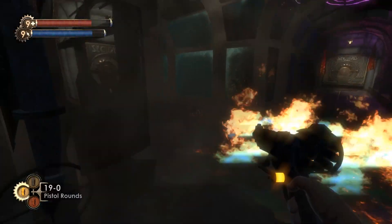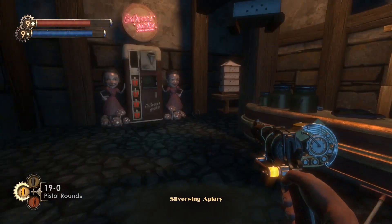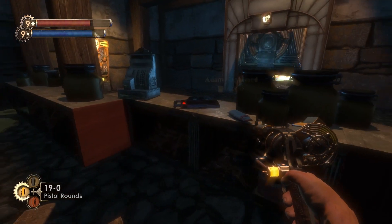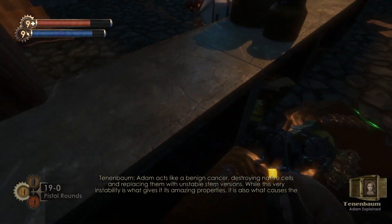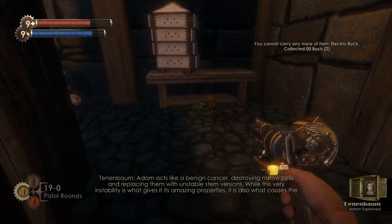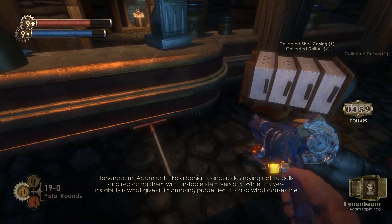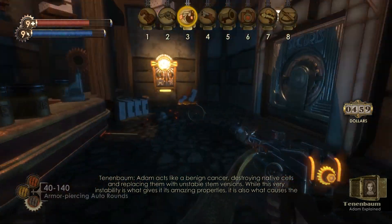Andrew Ryan creates the city, and Frank Fontaine creates a huge company within the city that sells pretty much everything. They discover ADAM, and Fontaine has scientists Tenenbaum and Suchong do research on it while they start selling it. Tenenbaum starts work on the acquisition of ADAM, while Suchong starts experimenting with what can be done with it. Tenenbaum creates Little Sisters, and Suchong creates plasmids. Fontaine sells plasmids and gets people addicted to it. Turns out, people aren't just addicted — they become dependent on it, and without taking it, they will start suffering.